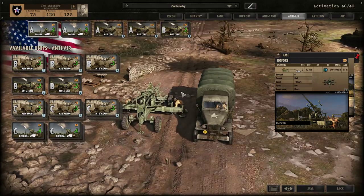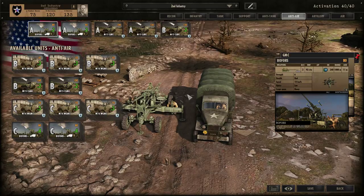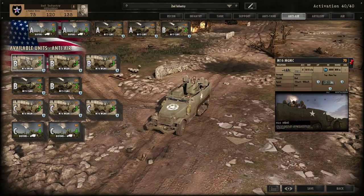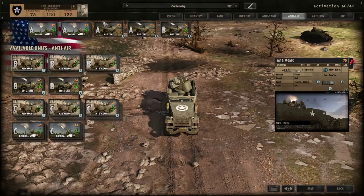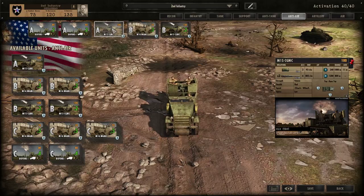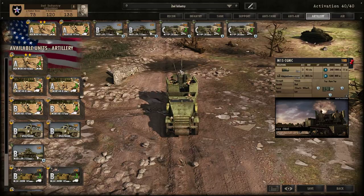For anti-air: I bring two groups of Bofors for Phase A, which makes this battle group effective at chasing away enemy aircraft. That unit has good HE power and is also very effective at suppressing infantry and vehicles. Then I bring a vehicle with 37mm and 9 HE for additional suppression. I initially hesitated on the M16, but with 16 HE it's worth bringing. At Phase B I bring the M16 and M15.